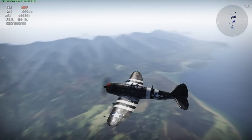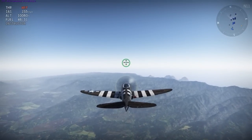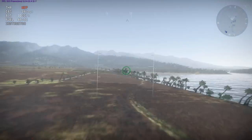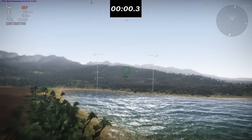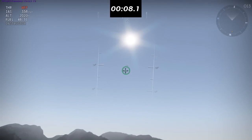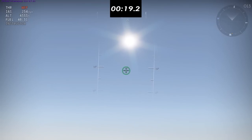One thing I was looking forward to seeing was whether the P-47 now dived or zoomed as well as I think it should. Unfortunately it seemed to zoom and dive around the same as it currently does on the December 3rd build of the dev server. I was hearing some good things about it, but I was getting the same numbers as previously. So it doesn't seem to have changed in regards to dive performance or zoom climb performance — AKA energy retention.